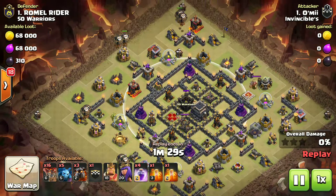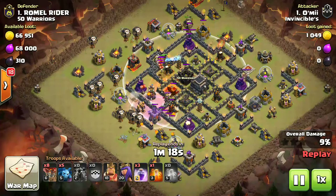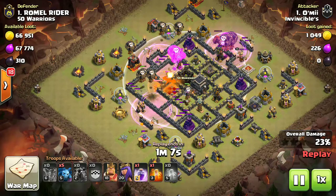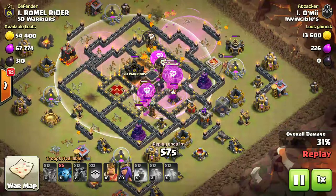Deploy the loons so that the distraction will get cleared. You can see lava first from this side — the Queen is nearer on this side. Don't deploy all the loons on the very same point. You can see CC damaging us, and the double poison damages the CC — CC is dead.